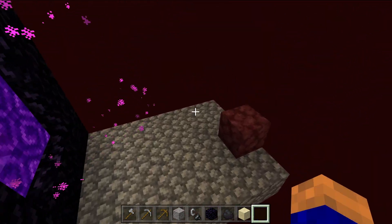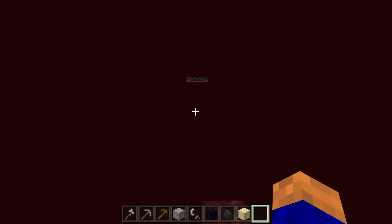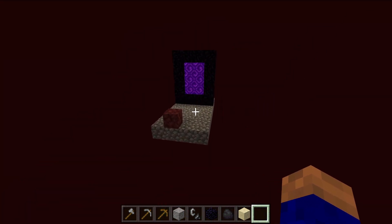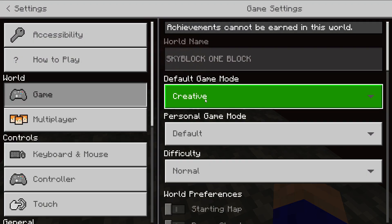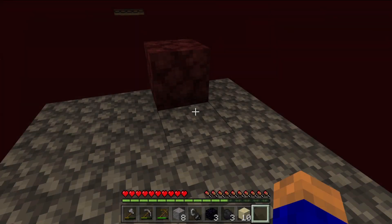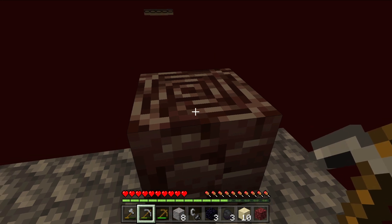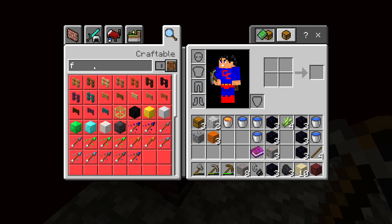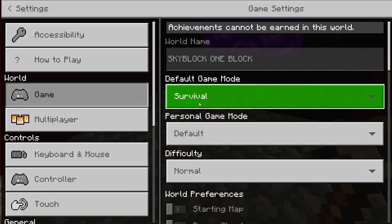Okay, so this is the Nether — and there's the End portal! Having the End portal in the Nether is quite different — I like that. Let me go back and have a look. Yes — oh, is that ancient debris?! That's ancient debris! We need a diamond pickaxe for that. Let me get myself a diamond pickaxe in creative.